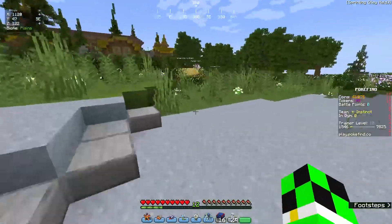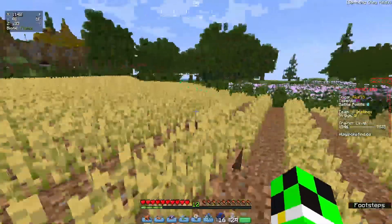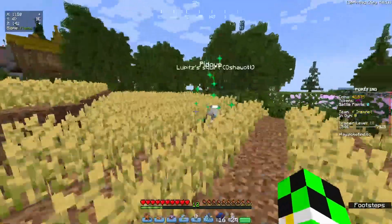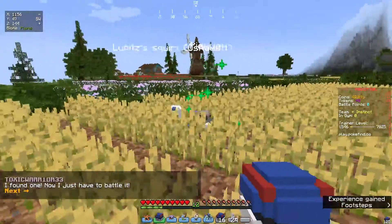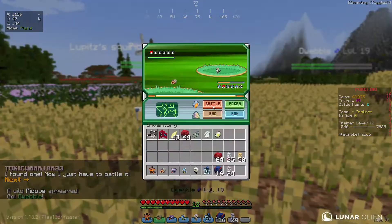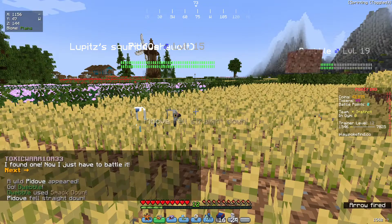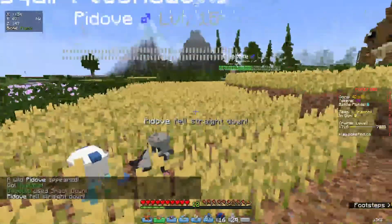So if you can do the first gym, you can do this. As you can see in the field, you'll see the green sparkles where the Pokémon are in the field. Nice and simple.